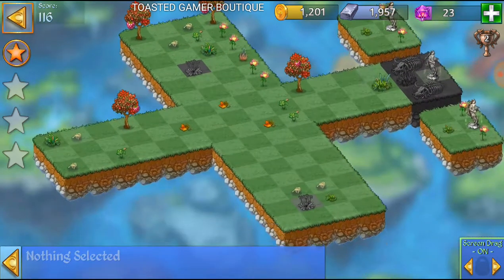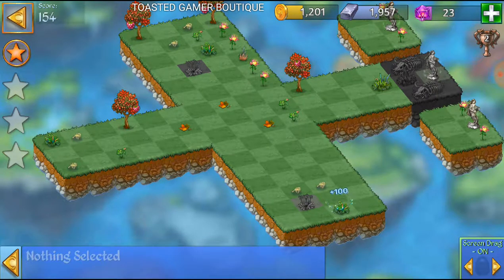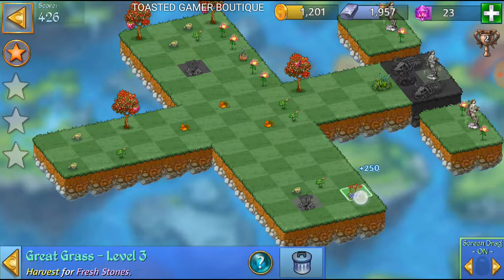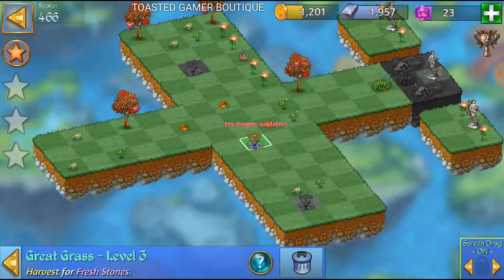We're going to need these grass tusks — merge these three together. Now we're gonna merge these three lawn grass together. All we need is to heal one of these two great grass.